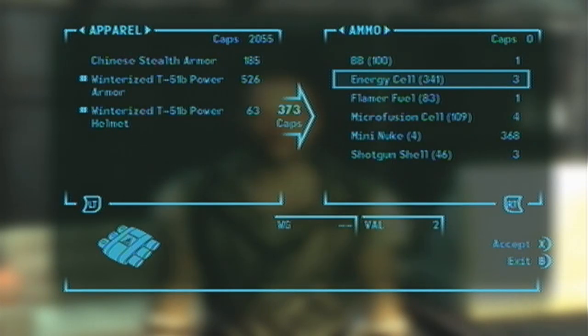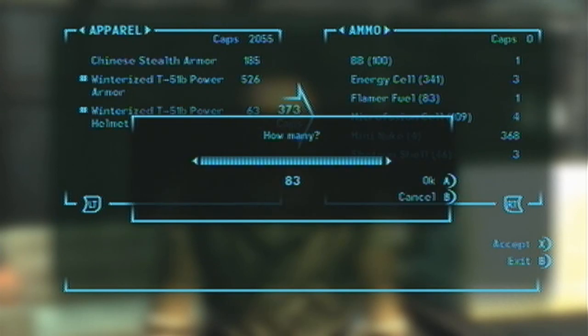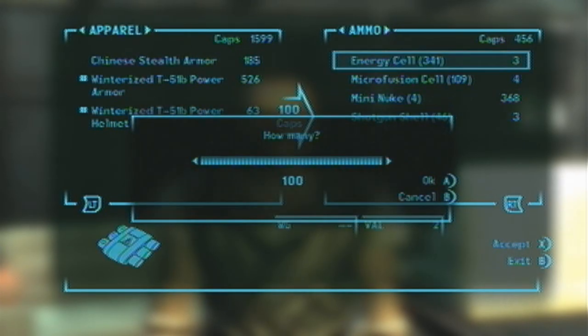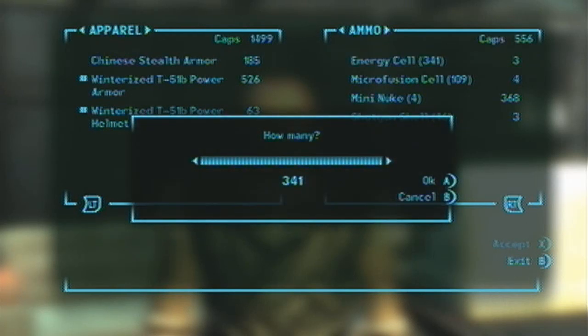Here I'm just buying everything that I can, and then whenever I need more caps back from all the stuff I'm buying, I just keep repeating the glitch. It's just as simple as that.